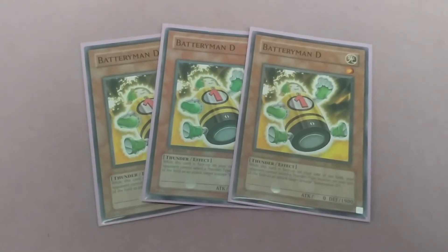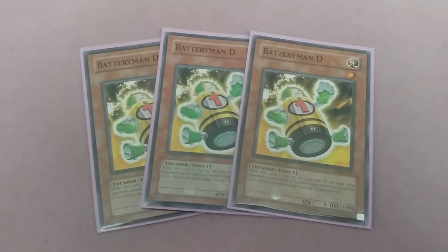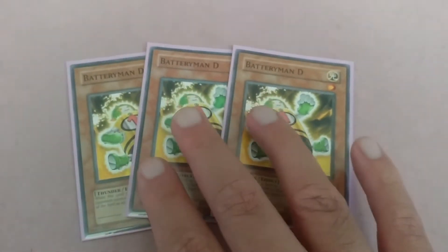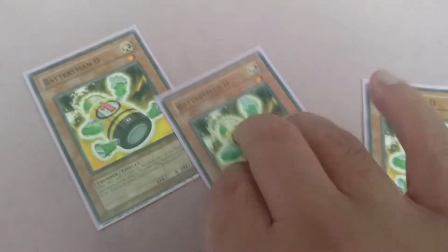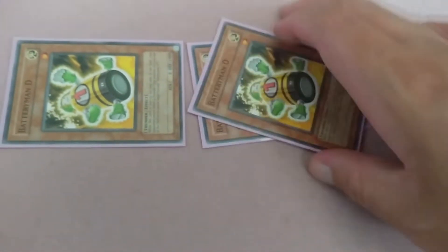Three Battery Man D. When this card is face up on the field, your opponent cannot select another Thunder-type monster on your field as an attack target except Battery Man D first. So if you have multiple monsters, you're locking your opponent down. You want it in defense — 1900 DEF — and they have to attack it before any other monster.